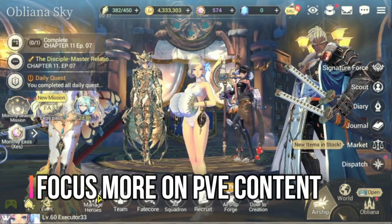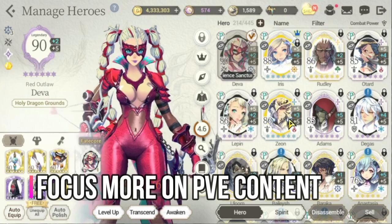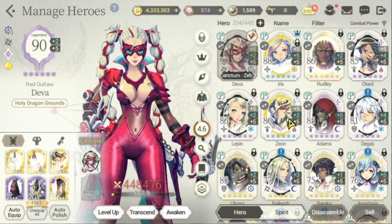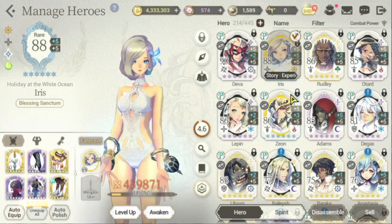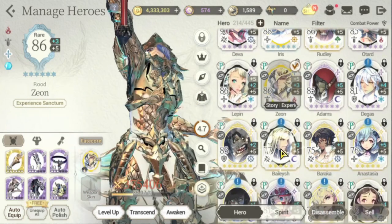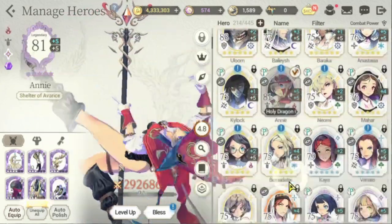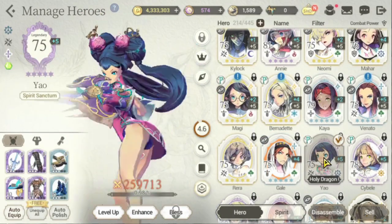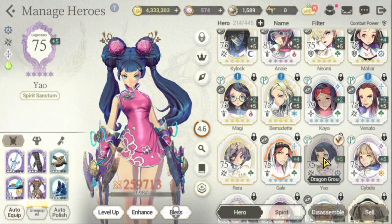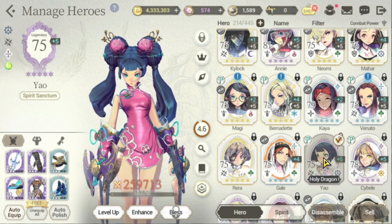The first step you'll have to do is level up your heroes — focus on enhancing them. Usually lower-level heroes have not yet been enhanced, so we'll try to find heroes who have not been enhanced. You enhance them, and once you hit a cap you'll be able to bless them.